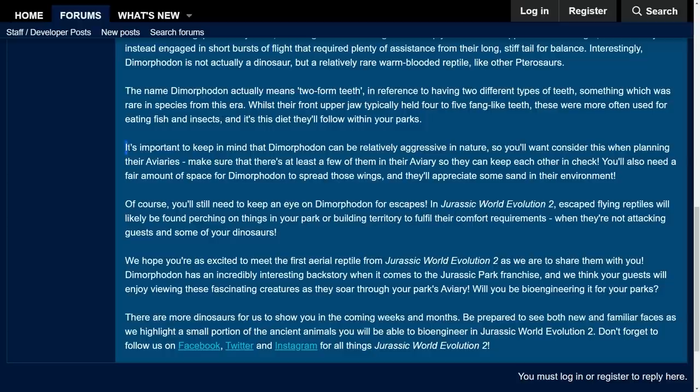But it gets cooler! It's important to keep in mind that Dimorphodon can be relatively aggressive in nature, as we saw in the films, so you'll want to consider this when planning their aviaries. Make sure there's at least a few of them in their aviary so they can keep each other in check. You'll also need a fair amount of space for Dimorphodon to spread those wings, and they'll appreciate some sand in their environment. So two things: we know Dimorphodon has a slightly higher social need — you'll want to pop out three or four to make sure they're happy at release. And this is a whole new thing: they'll appreciate sand. This wasn't a requirement for dinosaurs we've seen so far — a sand meter to keep them fully happy adds personality and detail to our exhibit building.